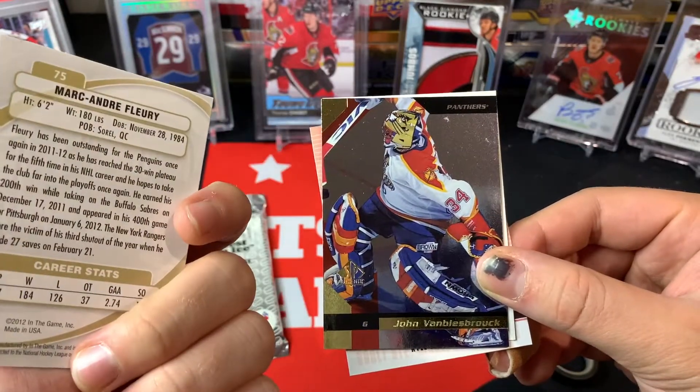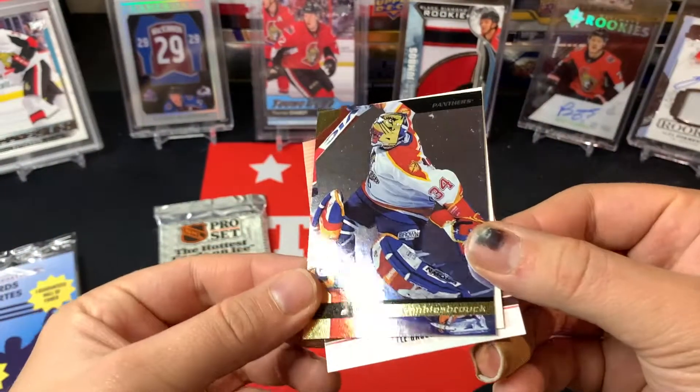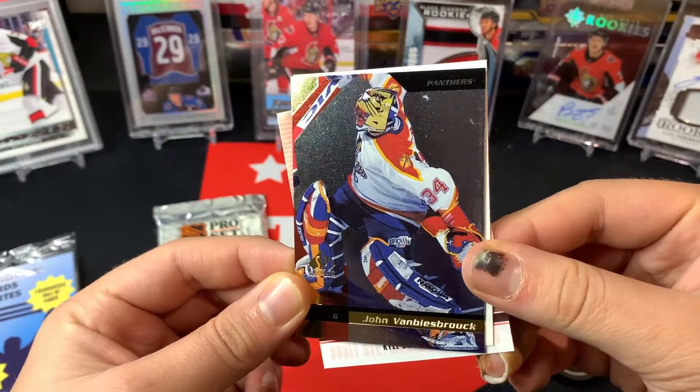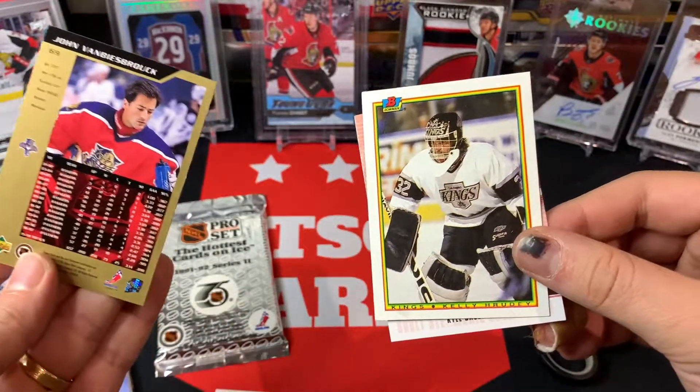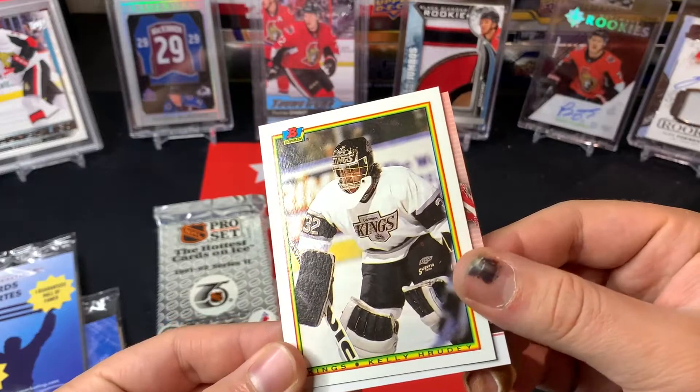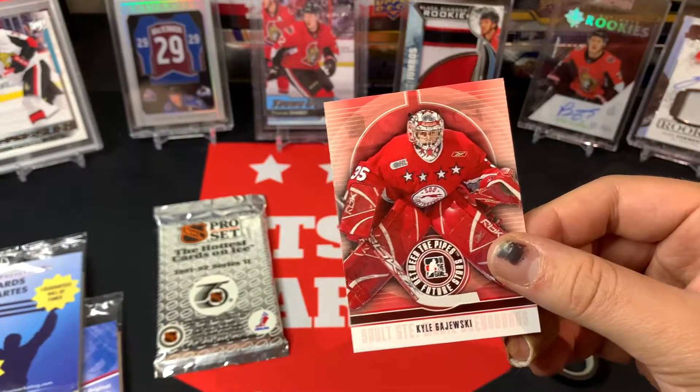Goalie pack contents: Marc-Andre Fleury stars of the game, Marc-Andre Fleury between the pipes. We've got a Jhonas Enroth or John Vanbiesbrouck - nice shiny Pinnacle card. Also Kelly Rudy and Kyle Okposo.